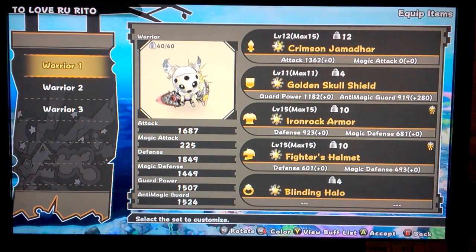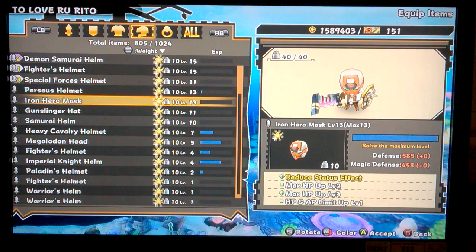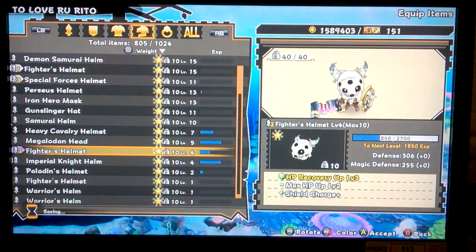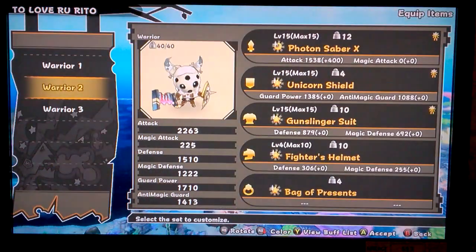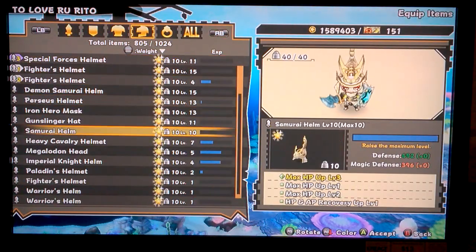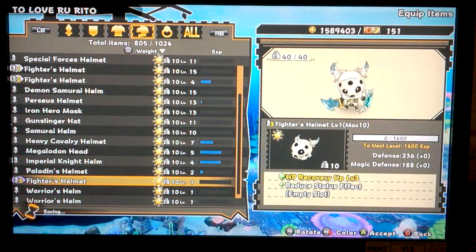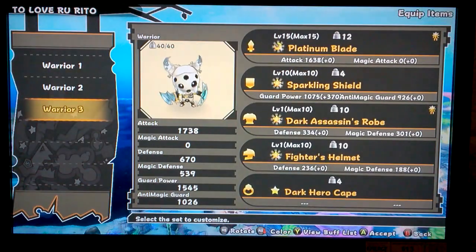But not only that, there's something else I want to show you guys. Check this out. I found a brand new fighter's helmet, and it came with reduced static effect in white. How cool is that?